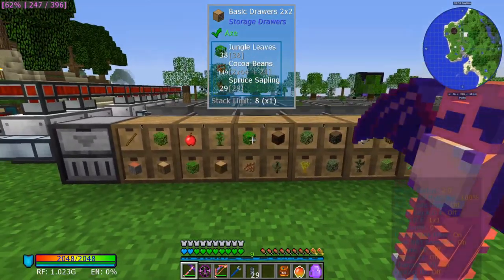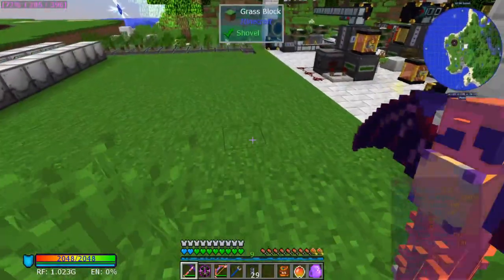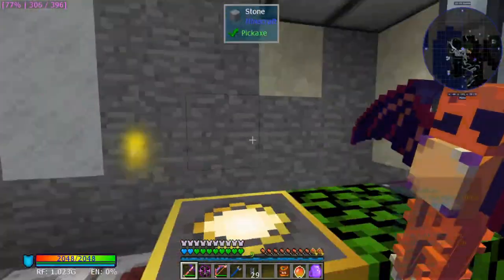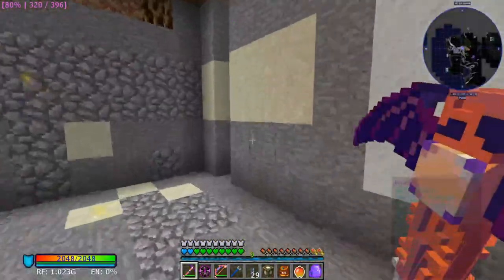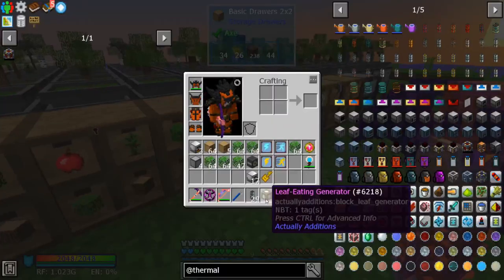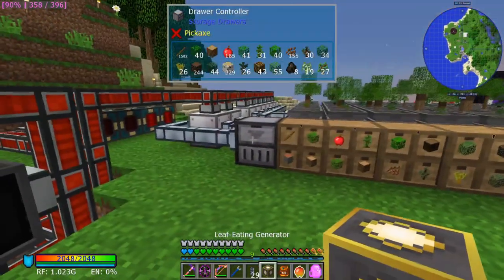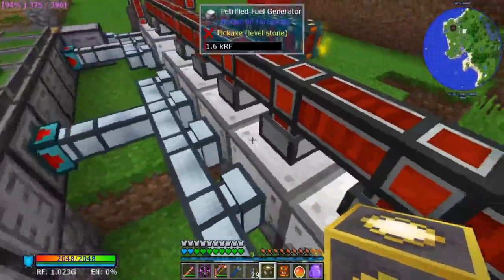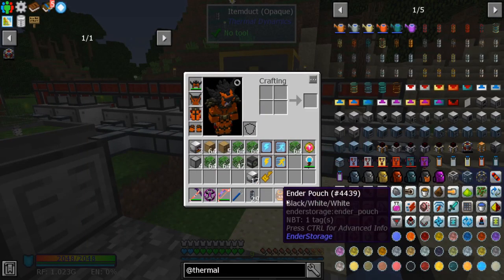We still have other things we can do here. If we're saving all the items, we still have leaves — this is not a great option but it is an option. From Actually Additions, you can make a leaf-eating generator. It's not great, but it's a little bit more power.